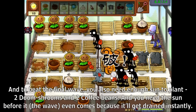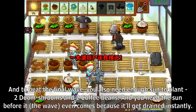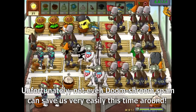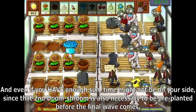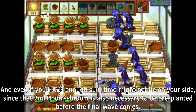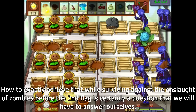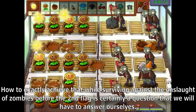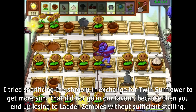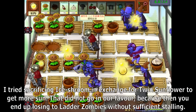To beat the final wave, you also need enough sun to plant two Doom Shrooms and two Coffee Beans, and you need that sun before the wave even comes because it will get drained instantly. Not even Doom Shroom spam can save us very easily this time around. Even if you have enough sun, time might not be on your side, since that second Doom Shroom also needs to be pre-planted before the final wave comes. I tried sacrificing Ice Shroom in exchange for Twin Sunflower to get more sun, but that did not go in our favor because you end up losing to the latter zombies without sufficient stalling.